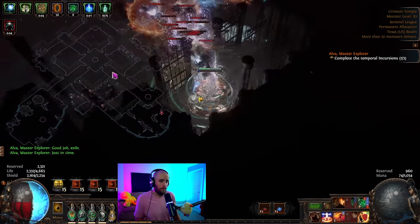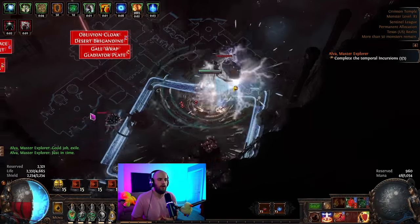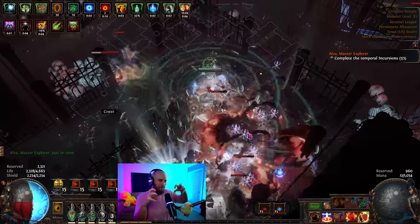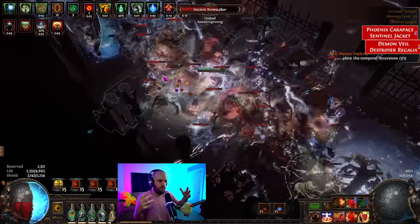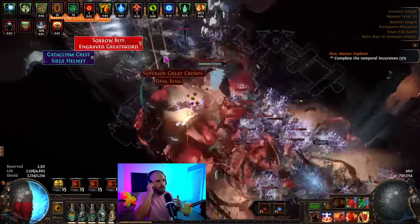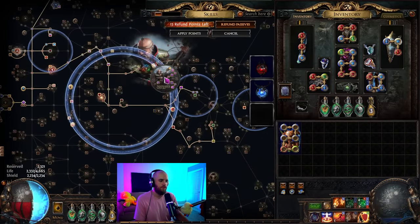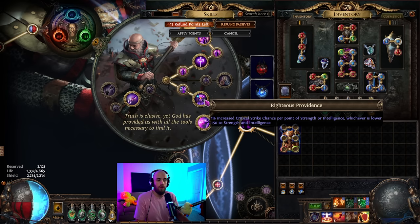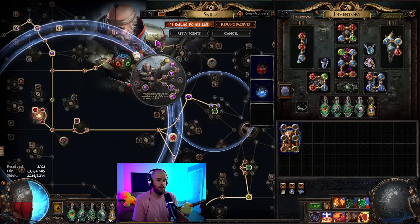We are scaling mainly physical damage converted into fire damage, converting our Asenath's Gentle Touch explosion into fire damage and scaling it the normal ways. This build doesn't do overwhelming amounts of damage — it gets up to like three to four million at most. However, the big thing is we're able to explode the corpses of every enemy around us. When there are so many enemies packed into one location and you explode these scaled explosions, they overlap and it essentially clears on its own.